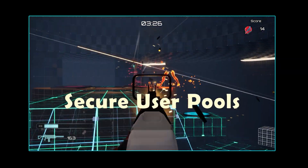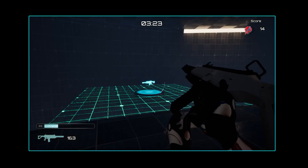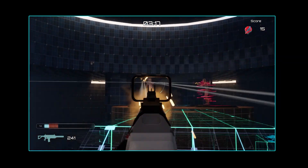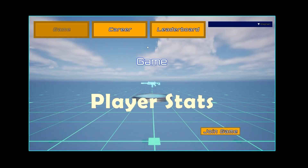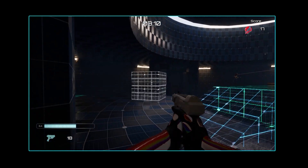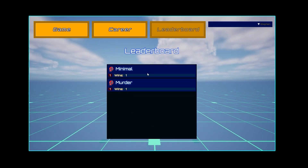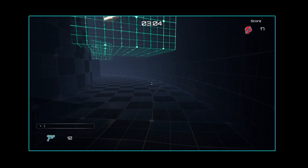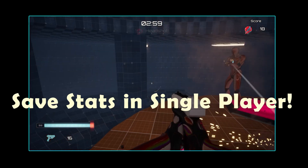We'll create secure user pools, adding a sign-in and sign-up page so new players can create an account for your game with username, password, and email with email verification, all inside your Unreal Engine game. We'll create databases to store persistent data including player stats and achievements, and we'll learn how to save to those databases from within Unreal Engine. We'll also create a leaderboard stored in our own cloud database, keeping the top players and retrieving that info to show in a leaderboard menu. These are features you can implement in any game, even single-player games.